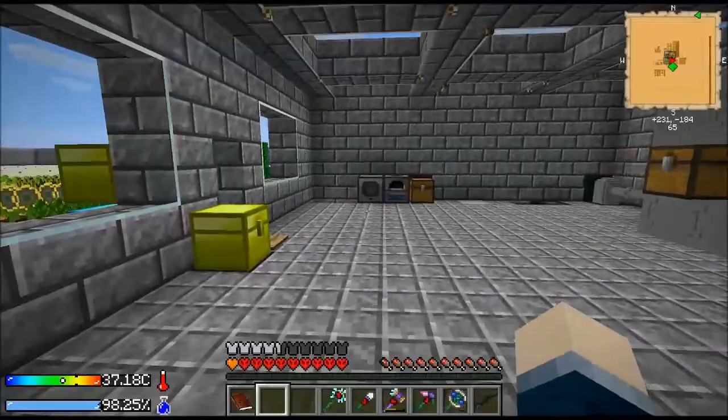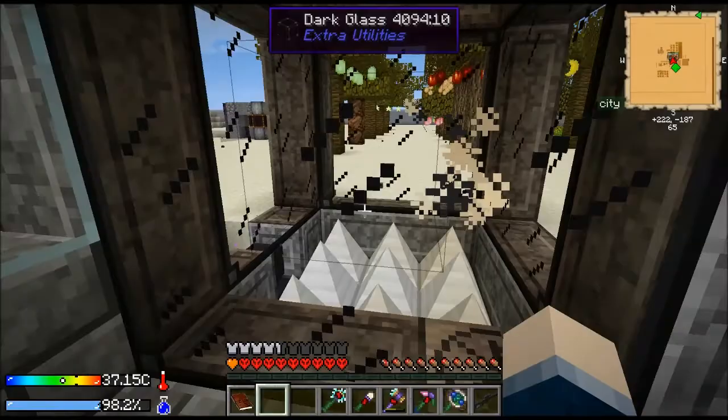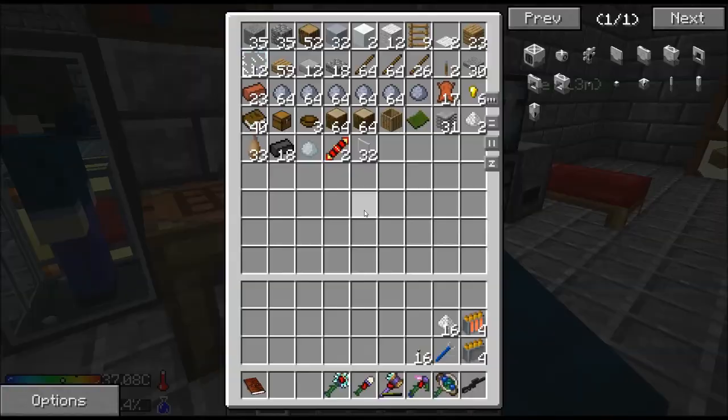I want to come up with something new. What I think we're gonna do is build a reactant dynamo - it takes a liquid and a solid. For the liquid we're gonna do mob essence, and we need mob essence for other things anyway, so it's time to build a grinder. I was looking up the recipe for a drum to store the mob essence. I need some tin, plastic, books, paper, and I cooked up some leather - you cook zombie flesh and get leather.